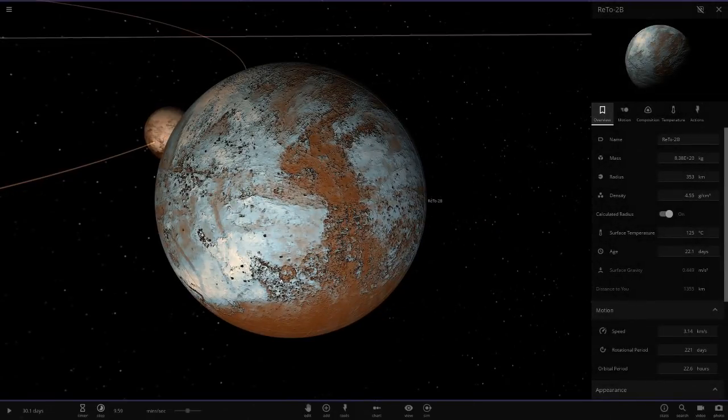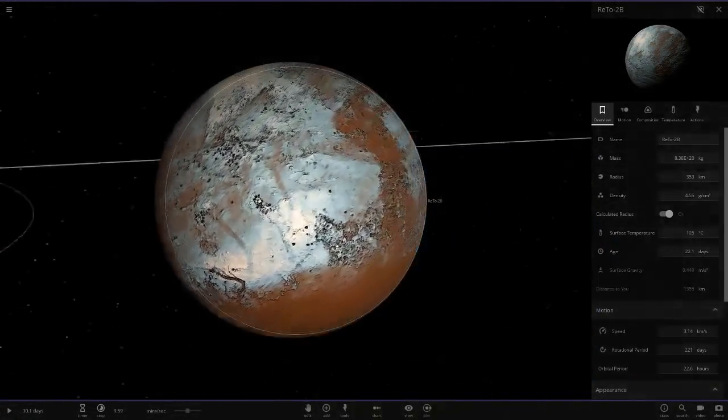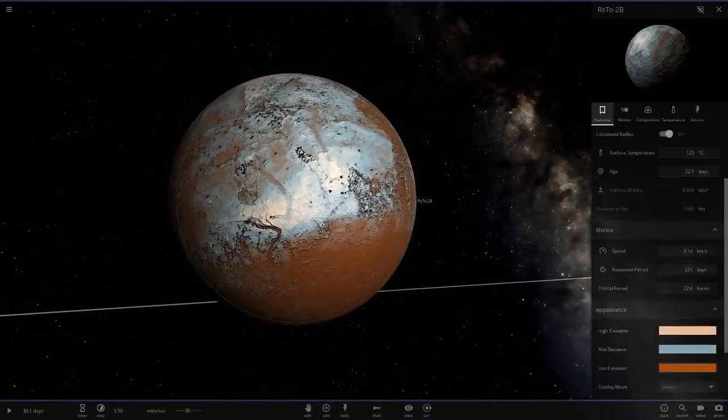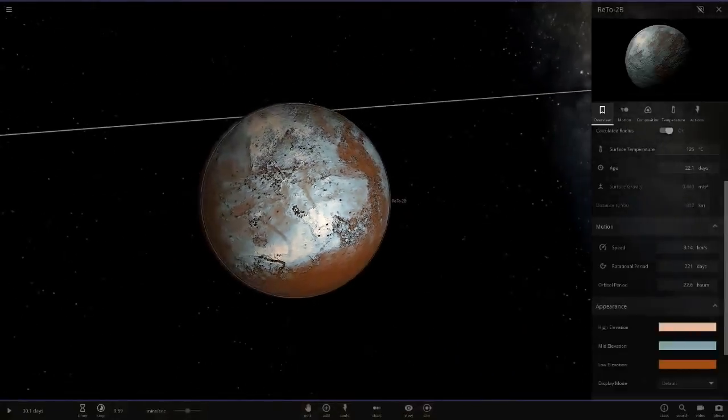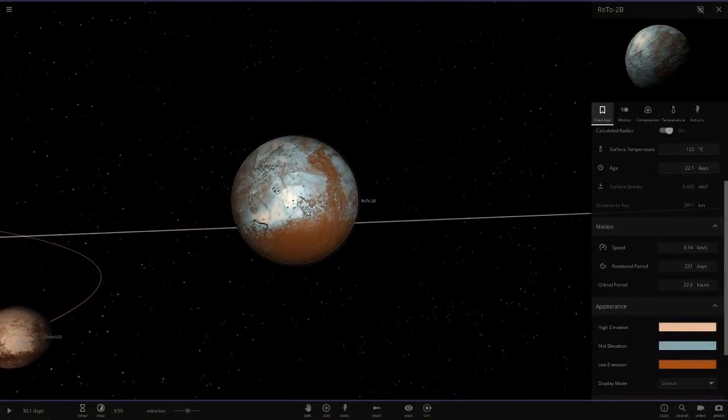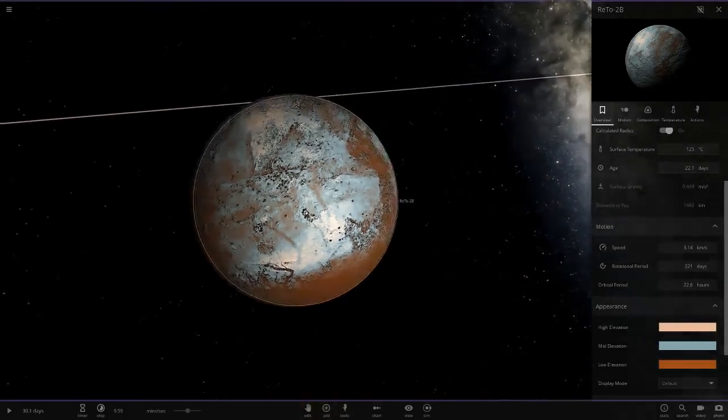Next up we've got Reto 2b, and I'm liking the colors on this. It reminds me of a race car livery — specifically the Golf racing colors with the light blue and the orange.